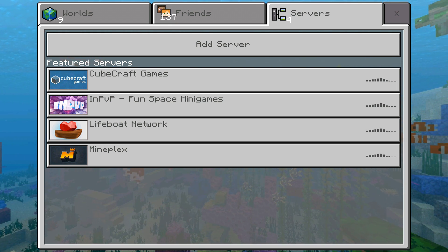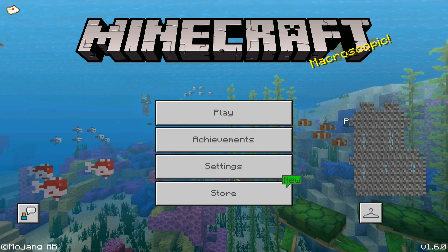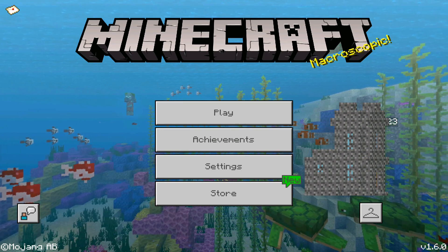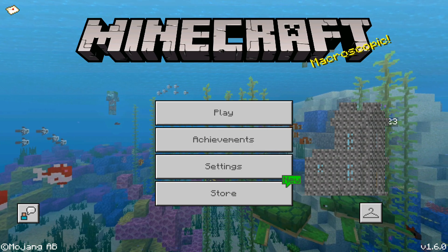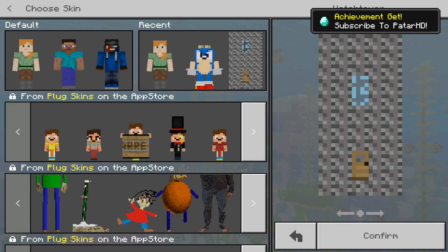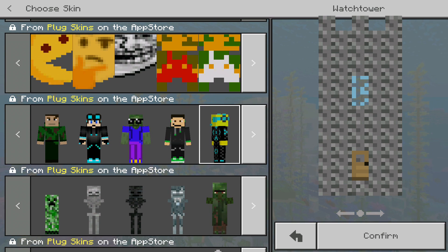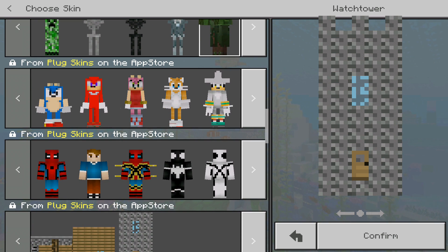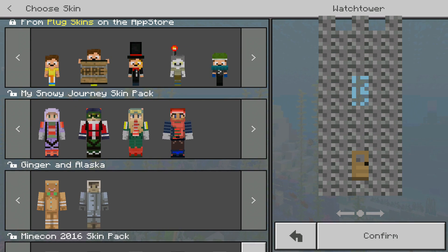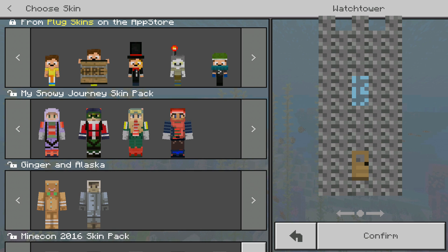If you guys like 4D skins and want more videos like this, be sure to hit the like button and subscribe so you never miss out. This process works on Android and should work on Windows 10 as well. All links will be in the description below. Thanks for watching — Pats, signing off, see you in the next one.